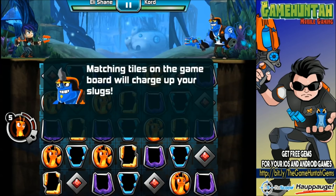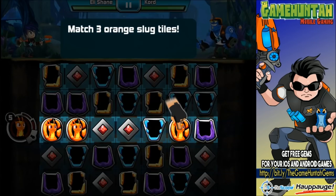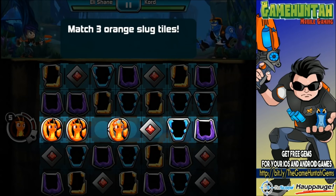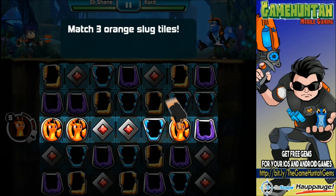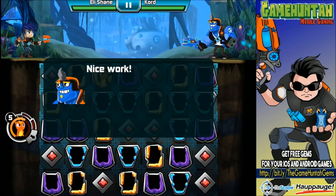Matching tiles on the game board will chain up your slugs. Once a slug has been charged up you can fire it out of your blaster. 'Match three orange slug tiles.' I'm going to go deep - wait, is that new? I feel like that's new. I'm going to match Burpee over there, but there were some other tiles in between.